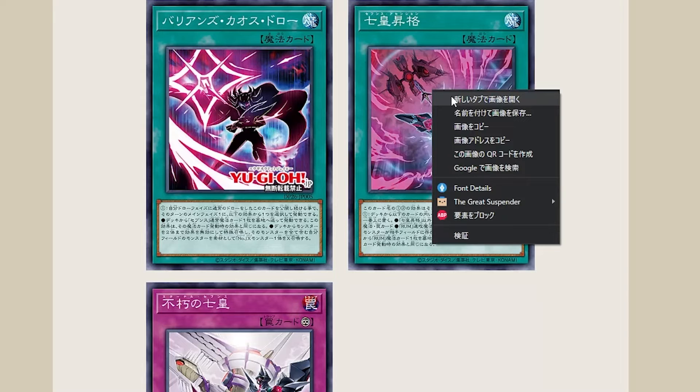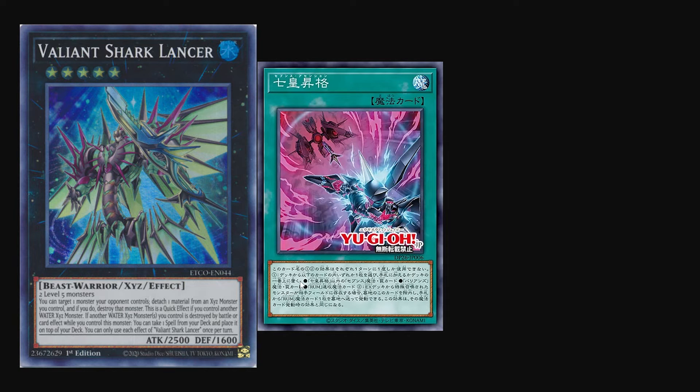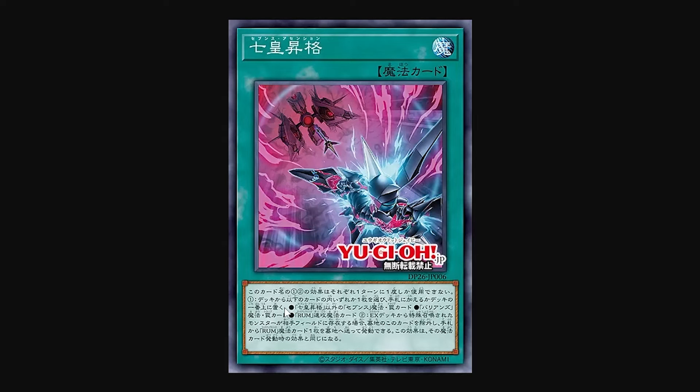This is one of the cards in question — Seven's Ascension. Very understandable picture: it's Shark Knight with Dark Knight. This card's first and second effects can each only be used once per turn. First effect: select one of the below cards from your deck and either add it to your hand or place it on top of your deck. There was an Xyz monster in Eternity Code designed to make it easier to place Rank Up Magic — the Seventh One — on top of your deck, because if you don't draw it naturally you can't activate its effect. This card has a similar support effect, increasing consistency quite a bit. You may choose a magic or trap card other than Seven's Ascension — a Baryon's magic or trap card, including Baryon's Chaos Draw and most likely Baryon's Forces. You can also choose to select a Quick Play Rank Up Magic spell card, just any one of them — though the Seventh One is the one most helped by this effect.